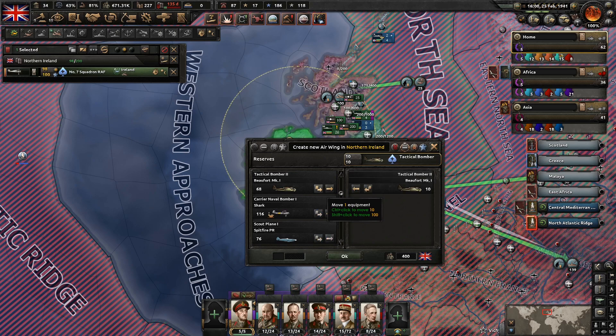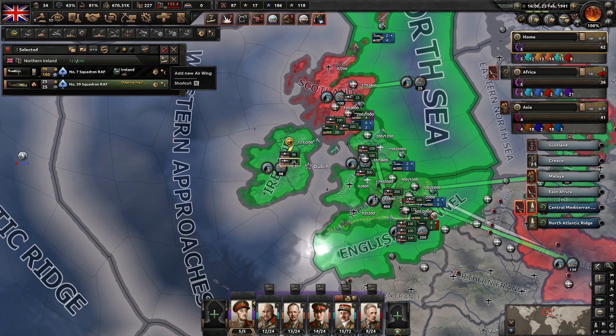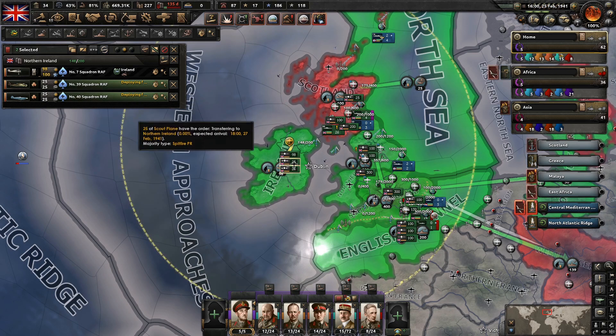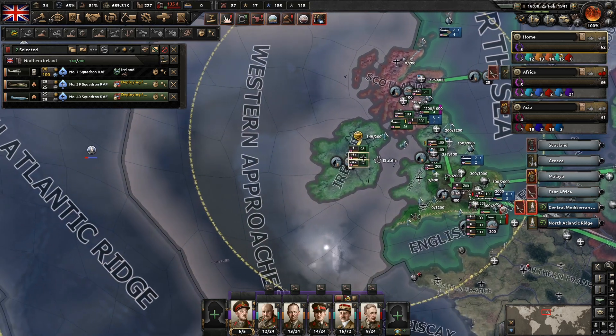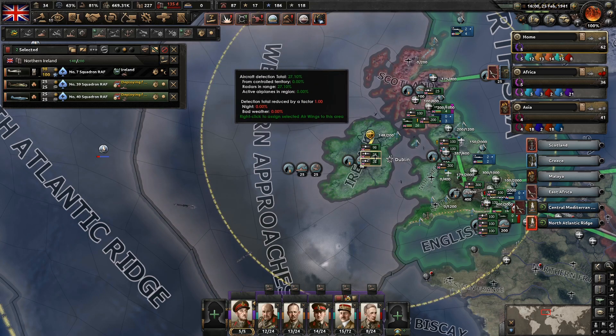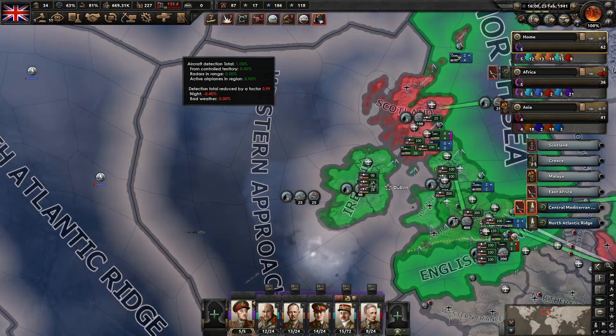That's a small flight — 25 to a specialized air wing. Let's also put up some reconnaissance aircraft — it'll increase the likelihood that they'll actually find something there. These will fly daytime, doing naval strike and air recon. Let's see if we can't keep things just a little bit more safe around here.